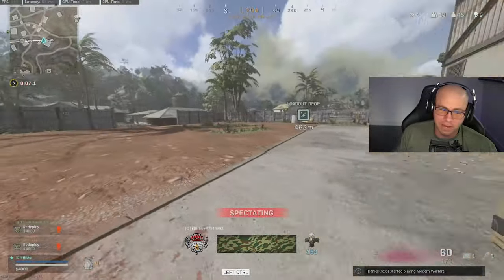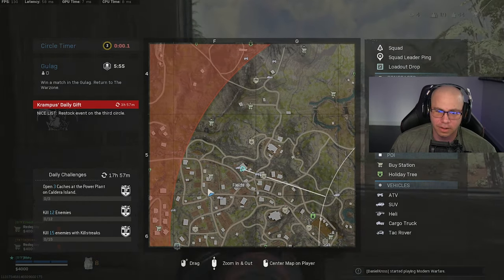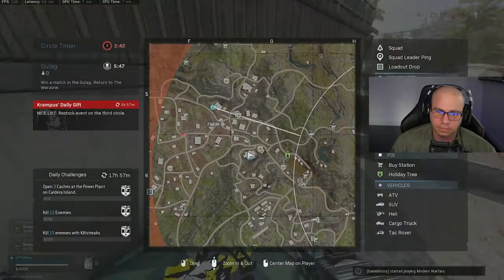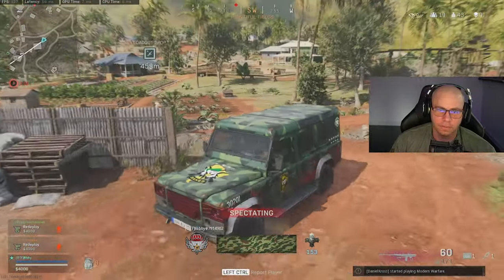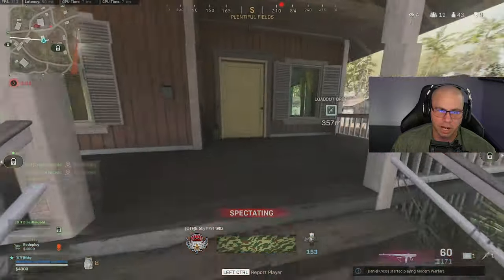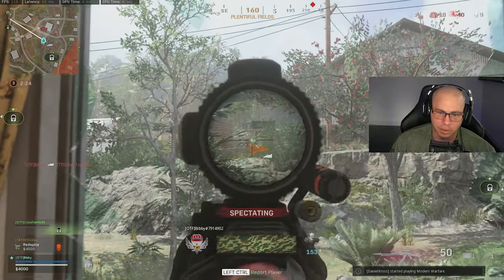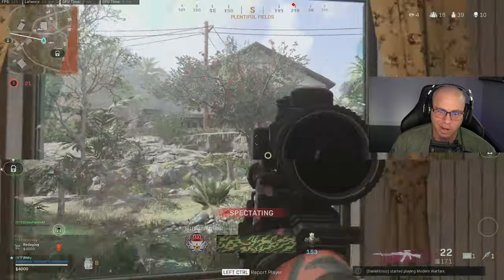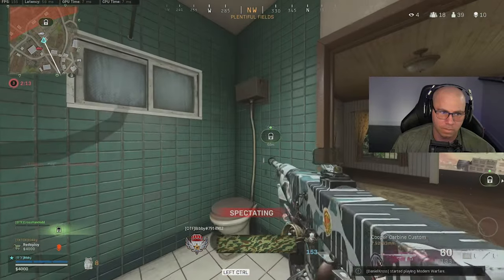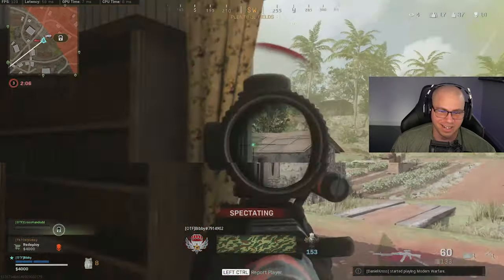He's got to get squadmates back — we have four grand, so a buy station is essential. This one is hot with enemies around it. He needs to start heading to a safer one fast. He's going super aggro — he's got nine kills. In my opinion, I'd like him to play a little more conservative to get his squadmates back, but he is taking out enemies, so let's get it.